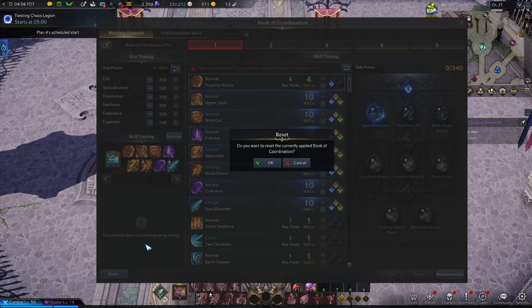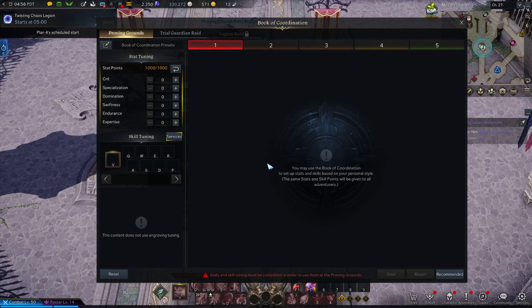We can reset this all right now so you start from fresh. You have your stat points in the top left corner: crit, specialization, domination, swiftness, endurance, and expertise. These go towards certain stats that'll be more beneficial for certain classes. For example, crit may be better on Deathblade or a ranged class, while domination is better on a different class. You have to manage it the way you want for your class.